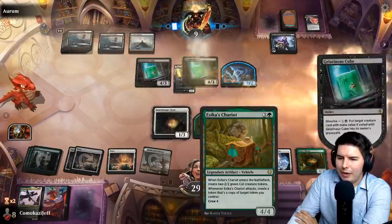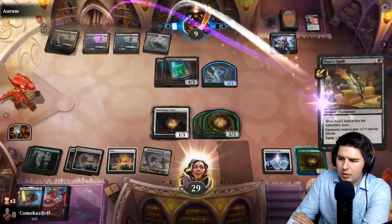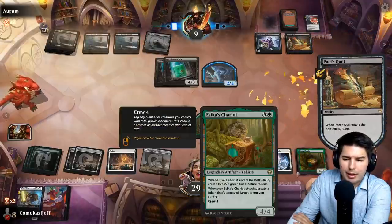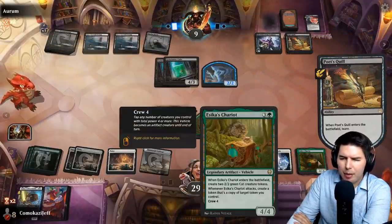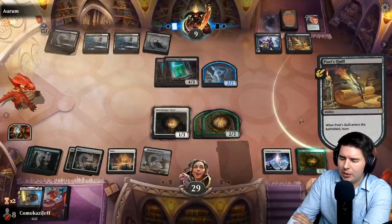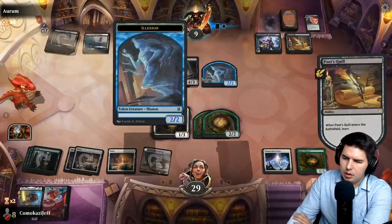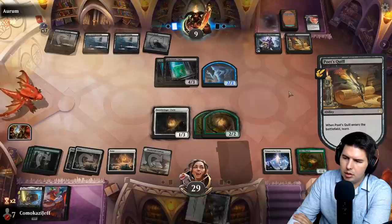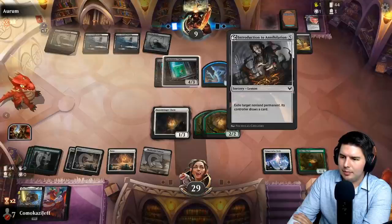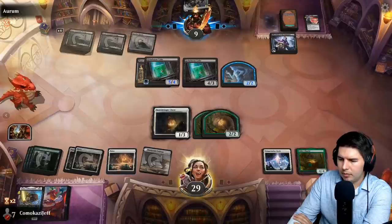The only answers they'll have for this combo is Feed the Swarm, which can destroy enchantments. I don't think Black can destroy artifacts at all, at least not in Standard 2022. There it is — Poet's Quill, that would do it. Lifelink is annoying.